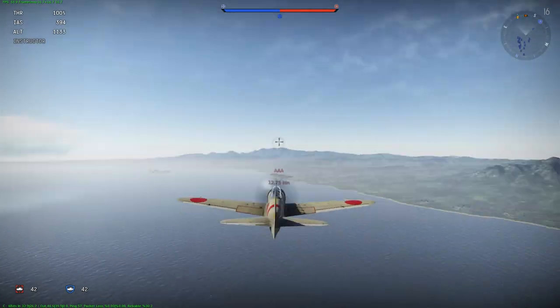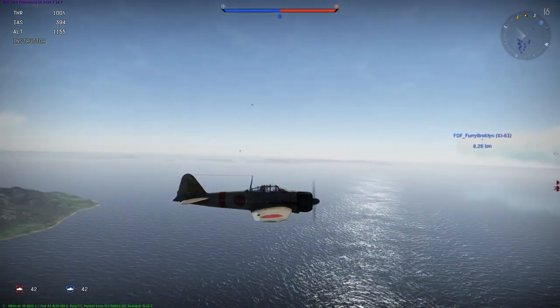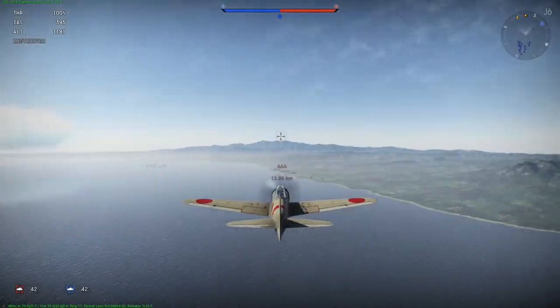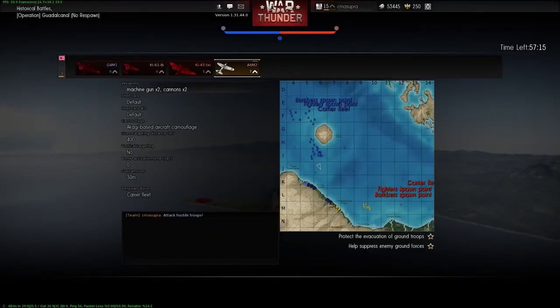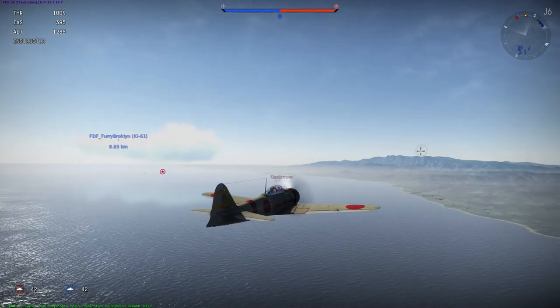This plane has basically no ammo, and I'm flying in a historical battle where I cannot reload. I have to land on a carrier to rearm, because in this particular battle we're taking off from carriers, and if I want to rearm I have to land on a carrier.